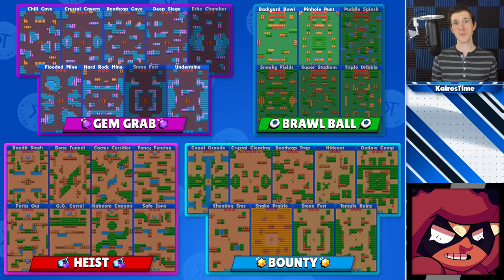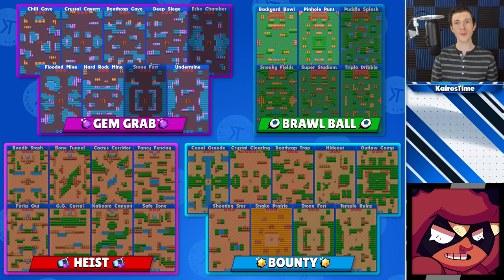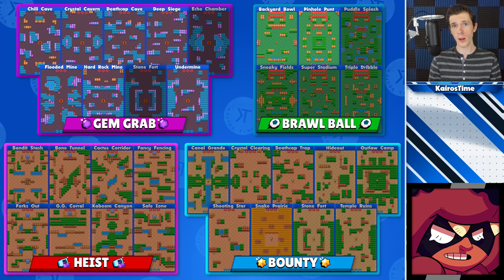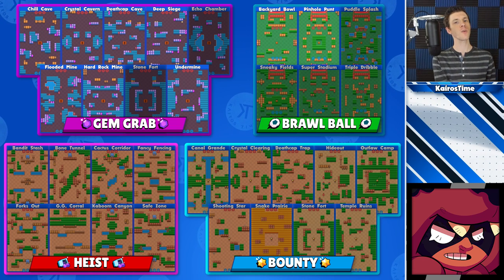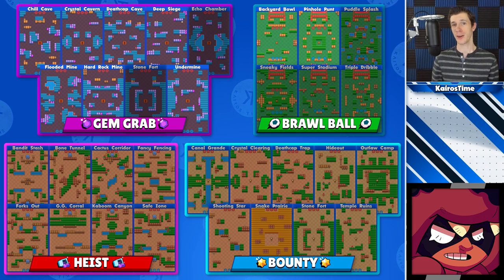Next we have Nita, who's good on maps with a medium amount of walls and some decent grass that allows her to get up close to enemy brawlers with longer range. For Gem Grab, I would jump into solo queue with her on all maps except Echo Chamber and Stonefort. For Brawl Ball, she can be played very well on Backyard Bowl and Pinhole Punt. For Heist, she can work with the right comp, but I wouldn't play her with randoms in Heist, and I wouldn't play her in Bounty at all.